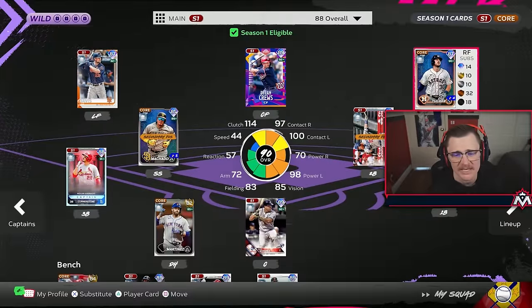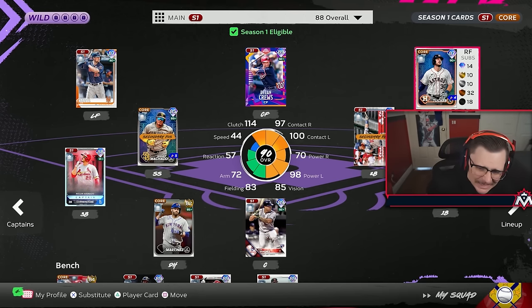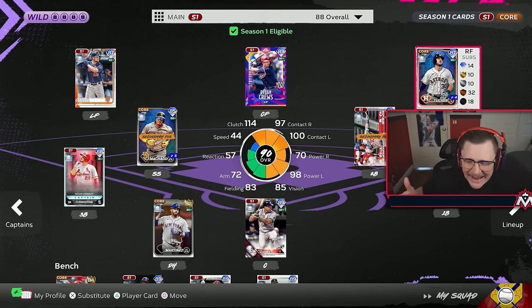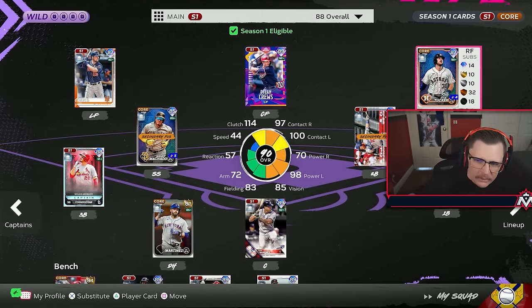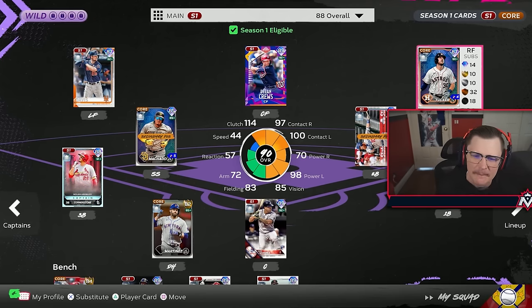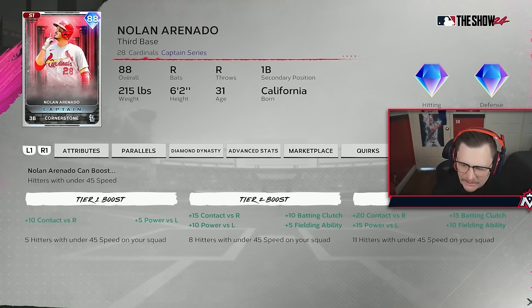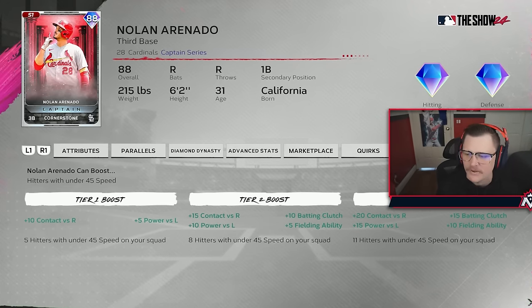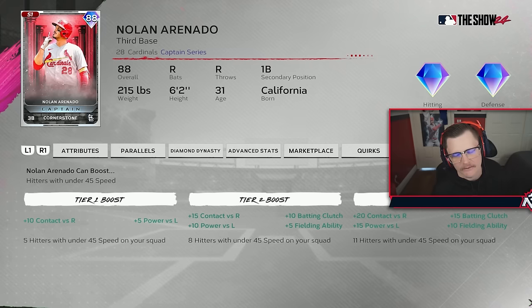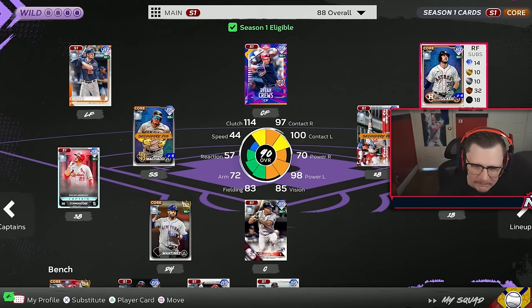Welcome back to Budget Beasts. You can build this team for under 50k, though we technically built it for around 70-80k because of one card we'll get to later. Playing on inside edge with the NATO boost, which gives you 20 contact, 15 power left, 15 batting, and 10 fielding ability - you just have to have under 45 speed, so your outfielders are going to be garbage.